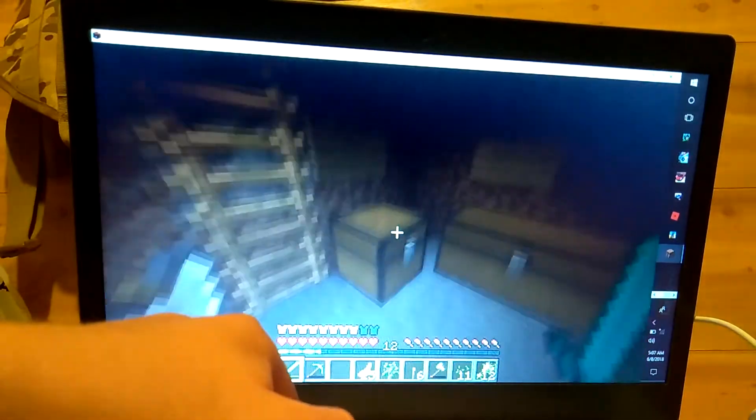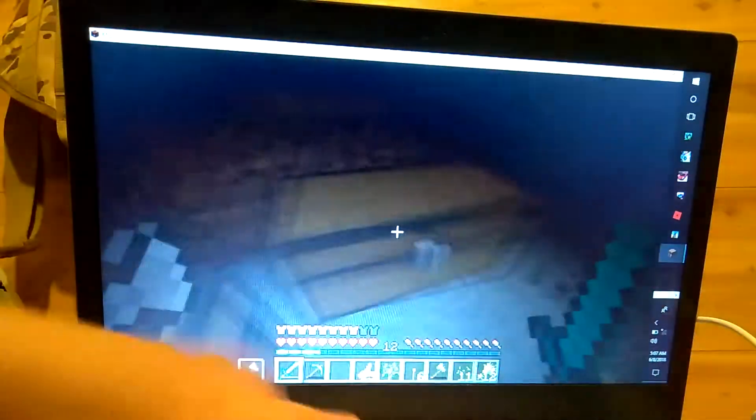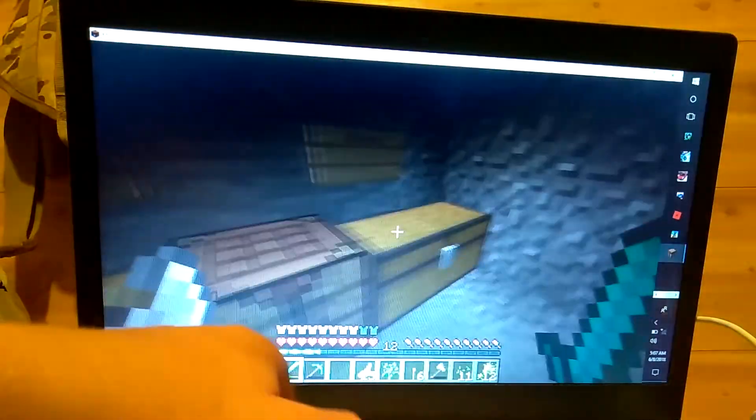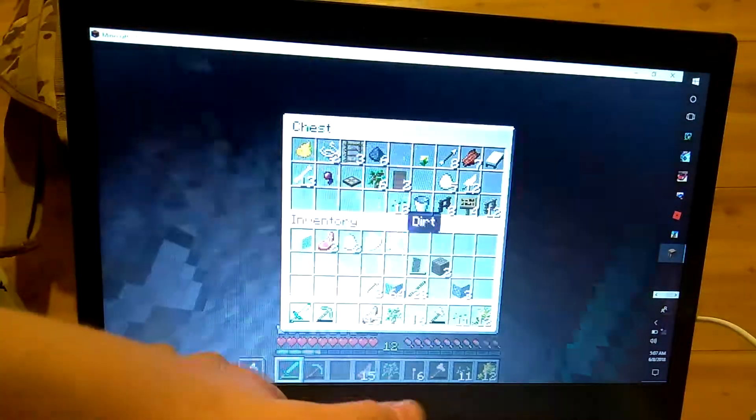First we have my storage room with food, treasures, weapons, blocks, and other.